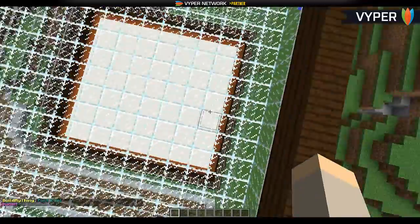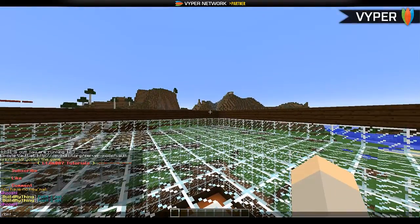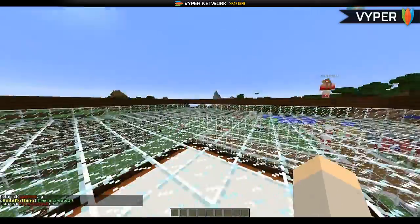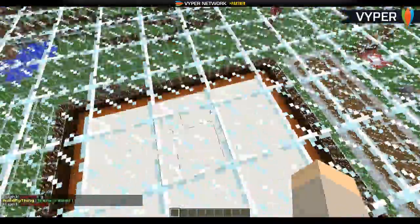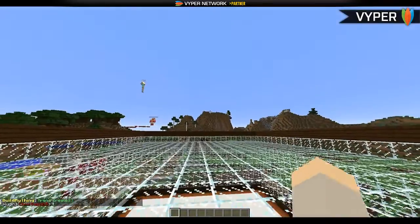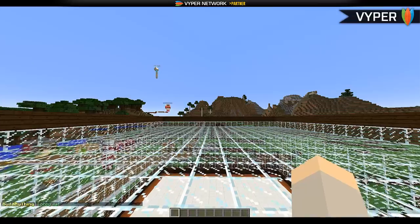That has set the arena area. Now do /BMT create to create it. There we go. Now we need to set the lobby — people in the lobby need to be able to see the arena, so you can see what they're building. Do /BMT set lobby followed by the arena name.